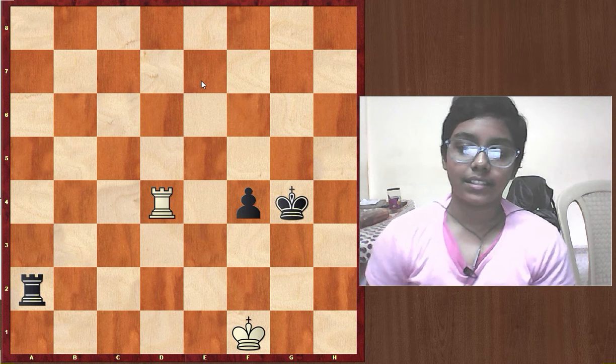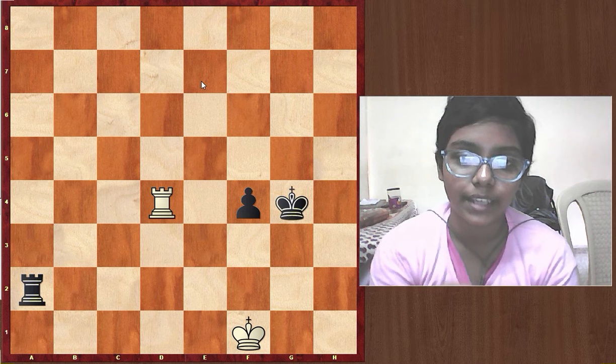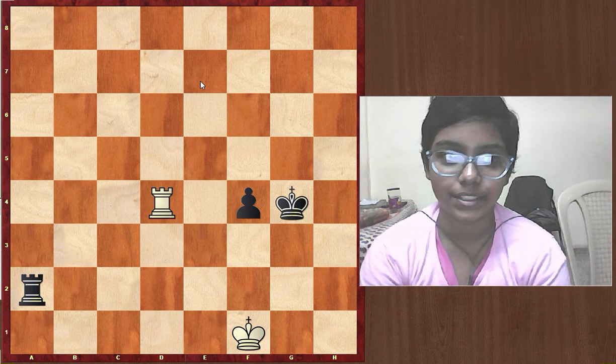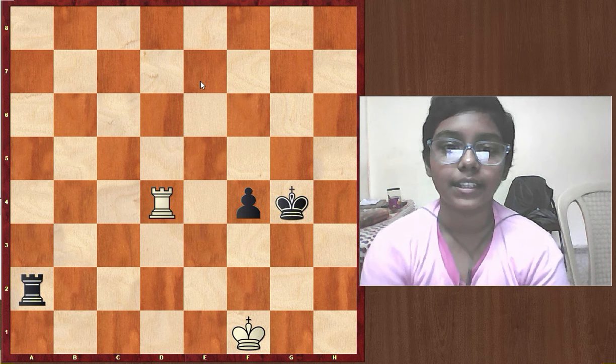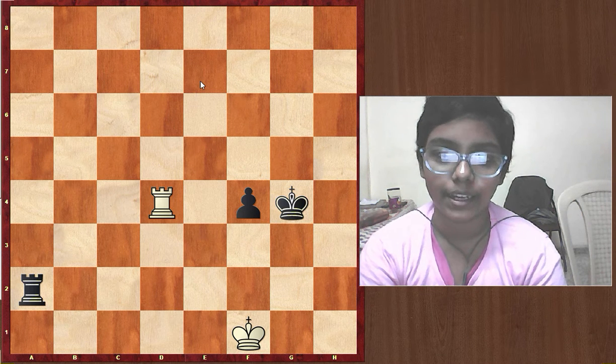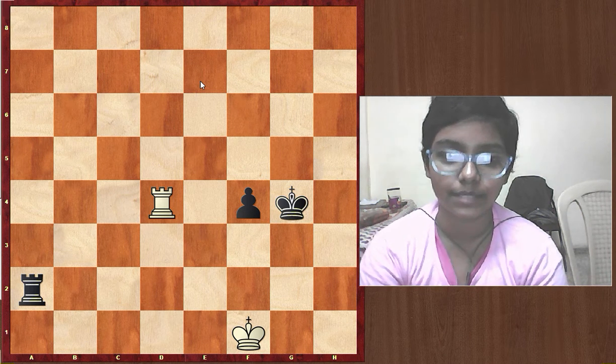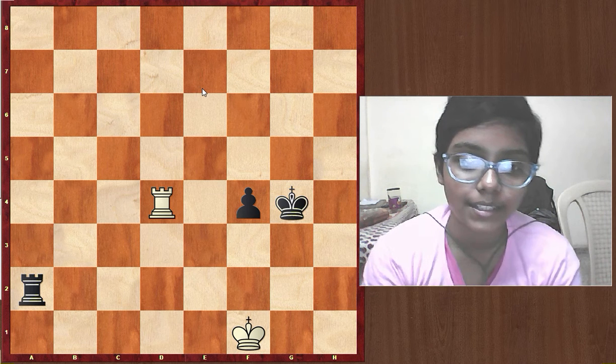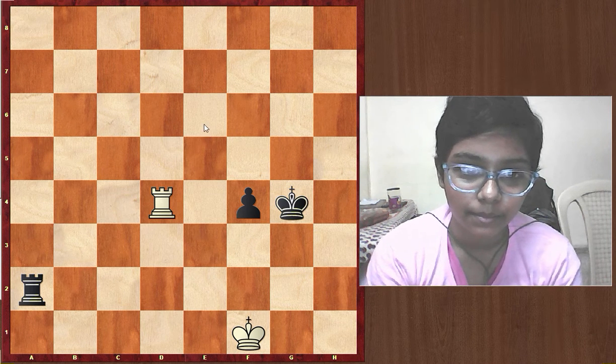So let's check out this position. It is white to play and draw. Now you know how to draw in the Philidor's position, so I would like to request you to please pause the video and think as white — what will you play in this position?